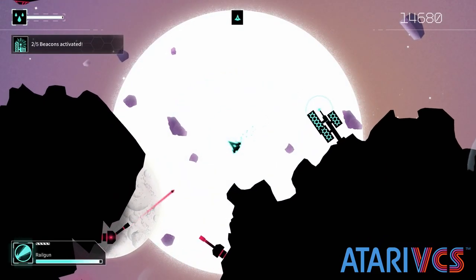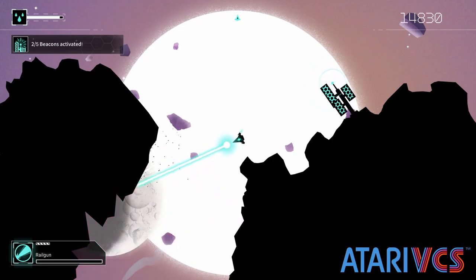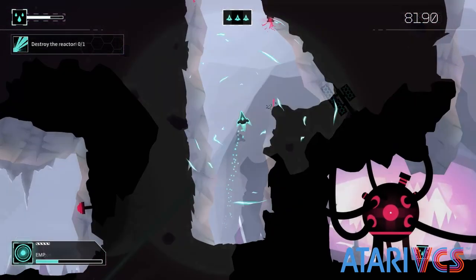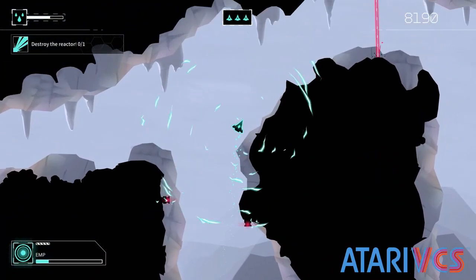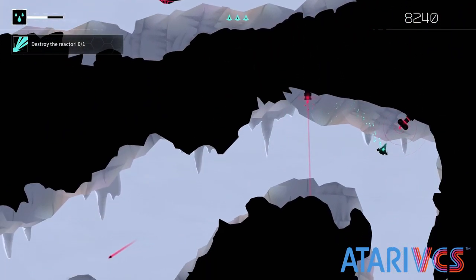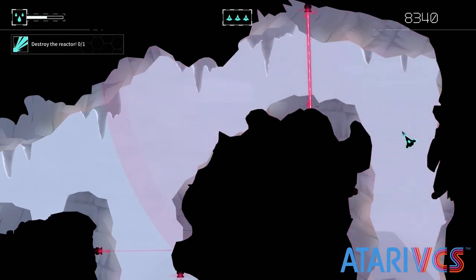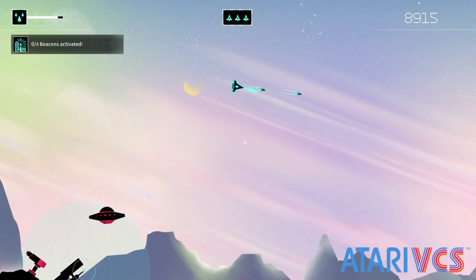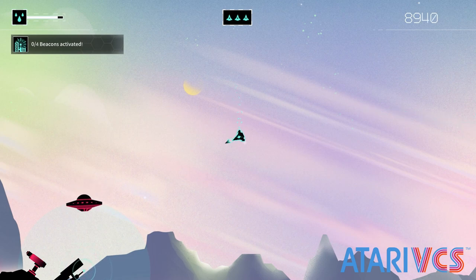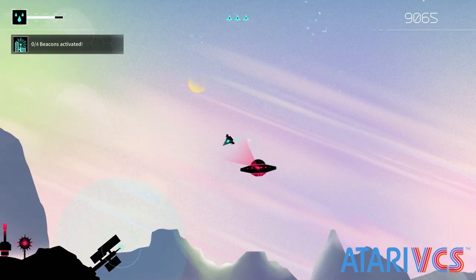Some of the power-ups return from previous Recharge games, like the large laser cannon that actually helps here, and the spread shot. But there are new power-ups in the form of an EMP that disables laser gates and shields, and an overload that turns off your ability to fire but makes you invulnerable and able to destroy anything you touch. Overall, I found them nice but not required, and the game has a neat mechanic where you can disable power-ups for a small points boost at the end.